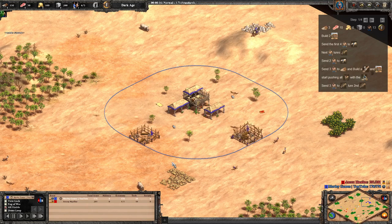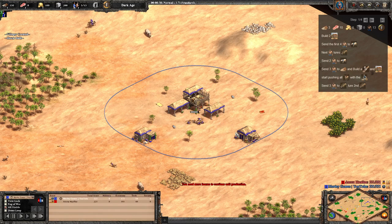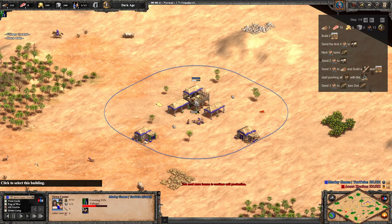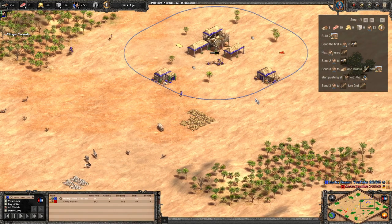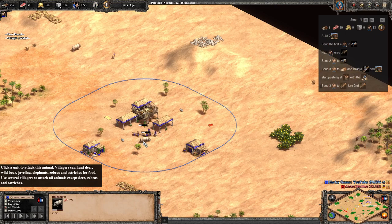Hi guys, welcome back. I'm bringing you my first ever Goths build order. It's been quite handy because of the new patch. I was having issues with my shift queuing, which caused me a little bit of lost time. But yeah, we've got the first Goths build order. The new patch is helping because I've actually got an eco bonus now — your hunt lasts longer, which means you get more food. We gather faster from hunt too, so we're getting the boar in really early.